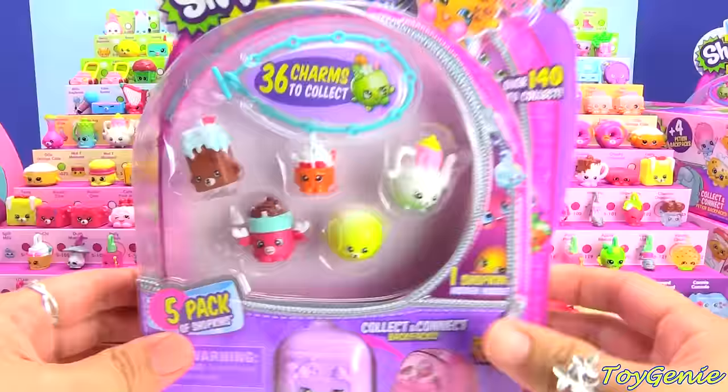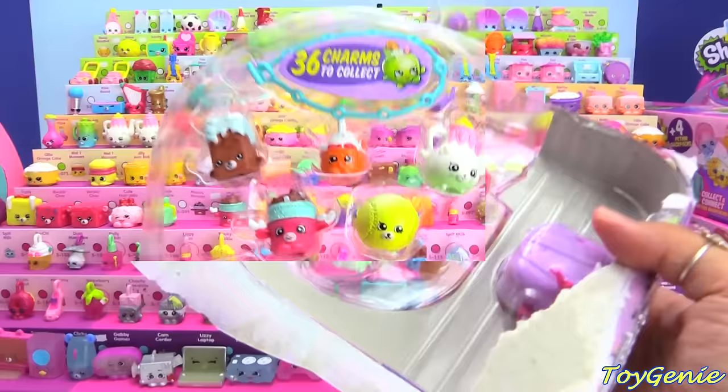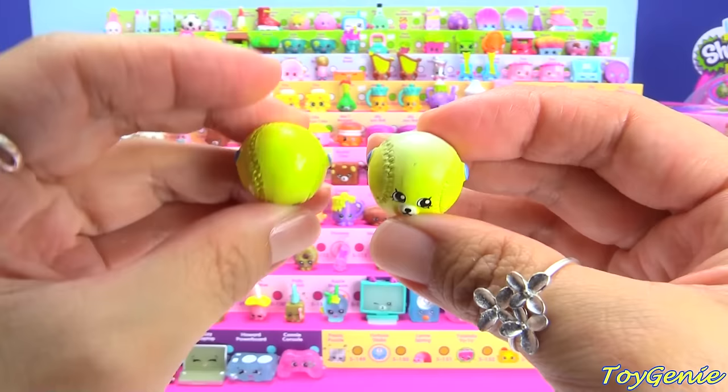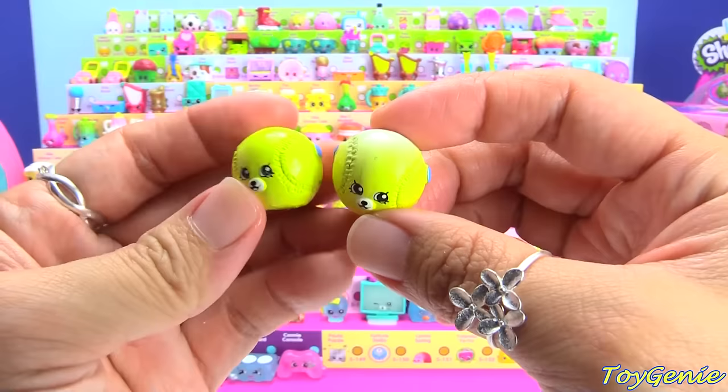Let's start with this 5-pack here. This 5-pack has the Bessie Baseball that I'm looking for. This Bessie Baseball is different than the one that I have up on the case. This one is yellow all the way around, but if you look at it really closely, you can see that the top part is actually white and then it fades into a yellow. Which is really, really awesome.